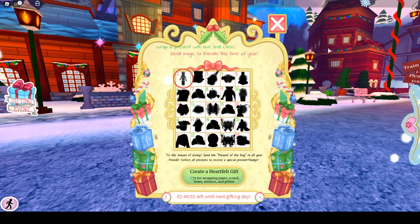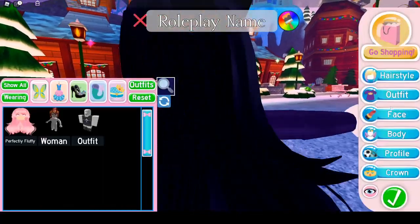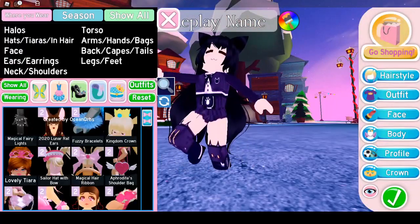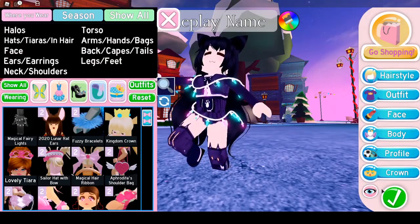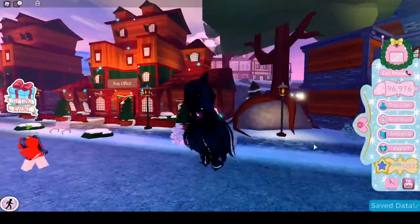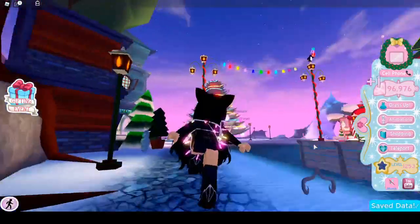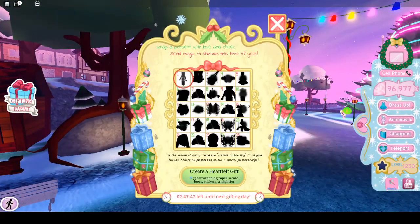What did we get? Magical Fairy Lights — oh cool! Can we only send it once per day or what? We got a new accessory! This is made by Jam Jam Juice — it's so cool, I love this! My body's just tangled in lights. I like that! So it looks like those are the new accessories.